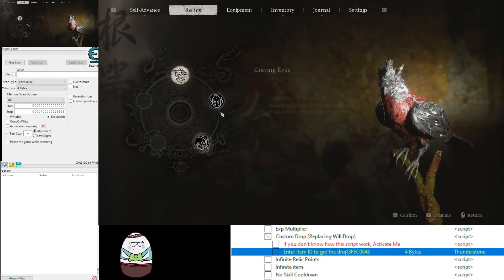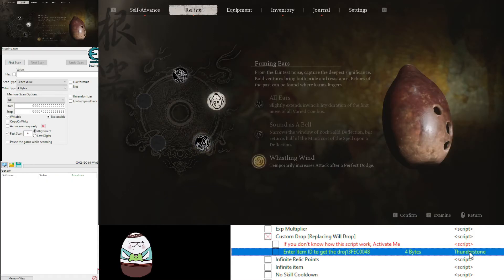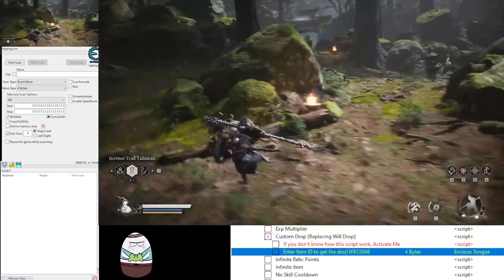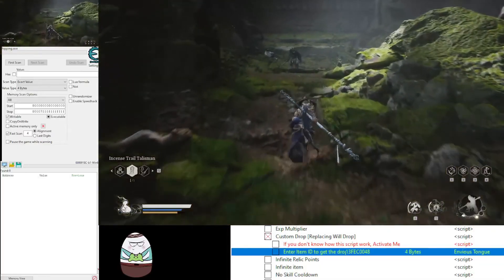Relics are interesting — this one might crash your game if you don't use it carefully, so always make sure you have a copy of your save before trying this. For the relic, I'll open them one by one. We already have three ready, so let's add two more: the eye, the ear, the nose, and now let's get the tongue. Getting them in sequence is my recommendation to avoid any weird glitches and bugs that could crash your game.